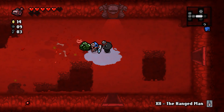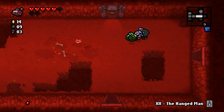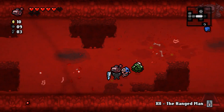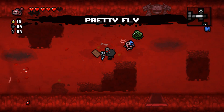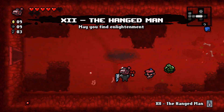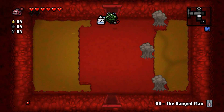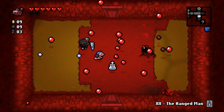There's the next boss — we can fight him or keep exploring. There should still be a treasure room; no more shops though. I have some coins so if I want to heal I'll try the slot machine, though it's proving ineffective. Pretty Fly — not bad, actually that's a pretty good pickup. Got a heart too.